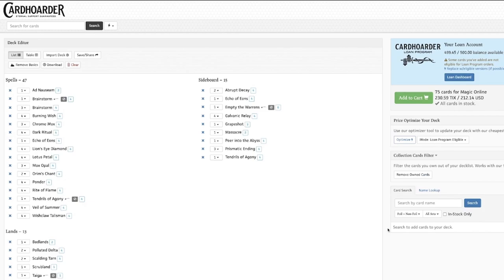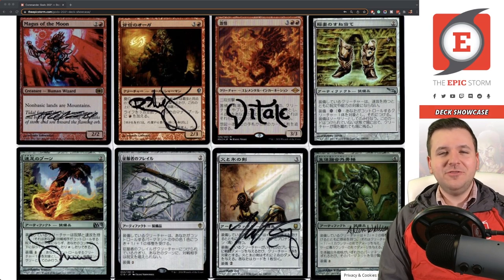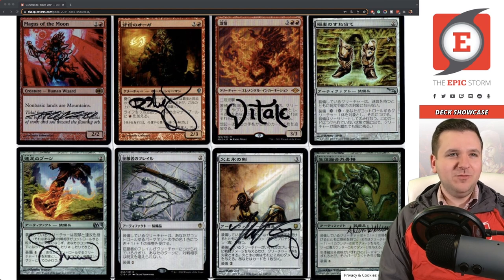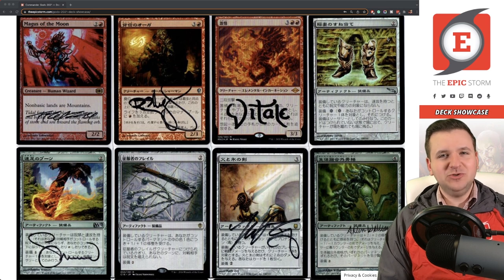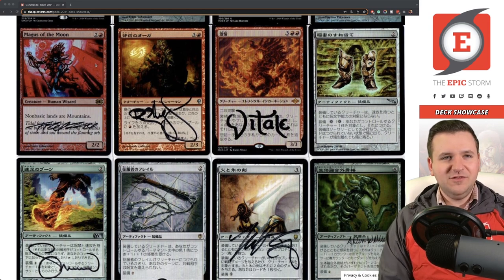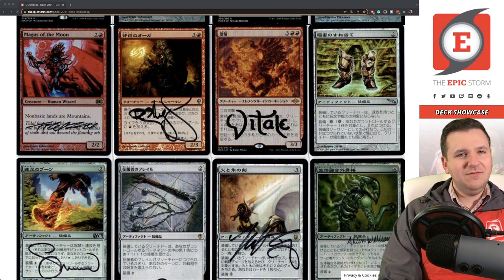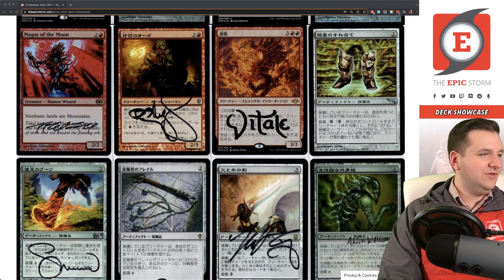Sorry about that interruption — I duplicated another deck showcase to make this one and a couple of file names were off, so some images are missing. Magus of the Moon — I could get the version I want for about $120 Japanese foil, but I just never use this deck enough to justify expensive purchases. Treasonous Ogre is a bananas card — you pay three life to add one red mana, essentially letting you use your life total as a resource to cast Godo and equip for just four mana.